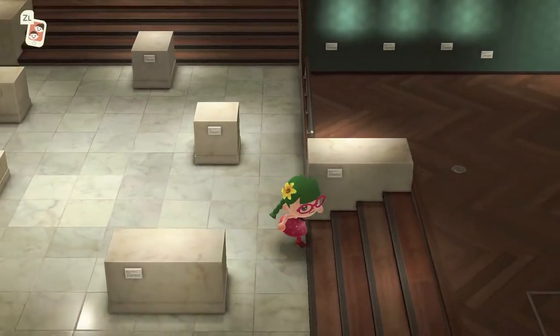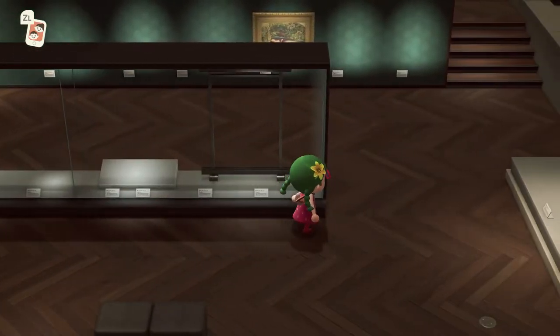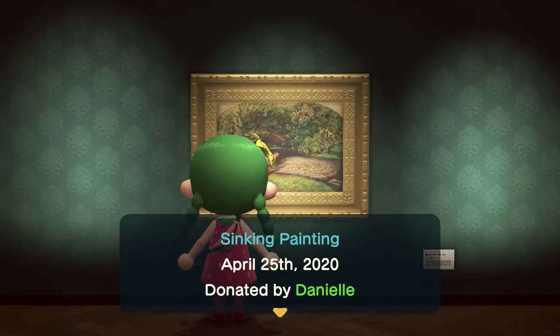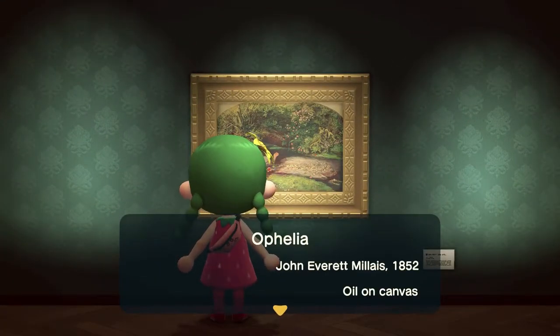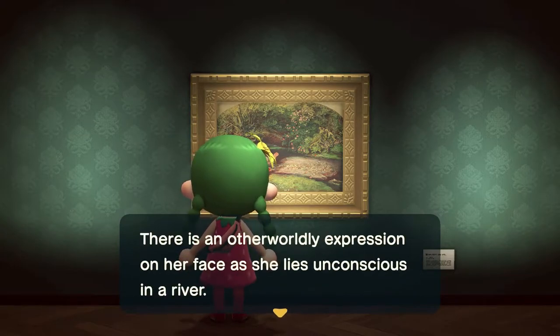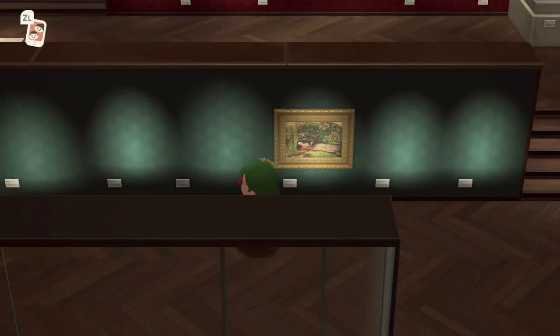I assume these will be paintings and sculptures. This is the only one I've got so far — The Sinking Painting. It is Ophelia by John Everett Millais, 1852. Ophelia is a tragic figure in the Shakespearean play Hamlet. There is an otherworldly expression on her face as she lies unconscious in a river, surrounded by the beauty of nature as she floats between life and death. Wow, that's kinda dark.